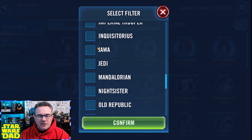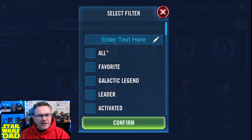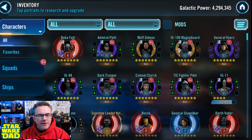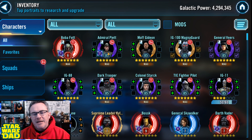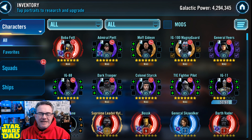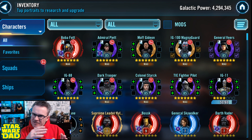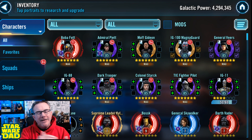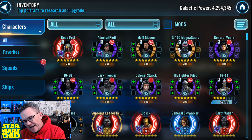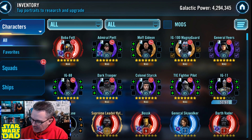You may have noticed something when I showed my roster a few minutes ago — Boba Fett right there at the top, Piet right there at the top, TIE Fighter Pilot, IG Live. So I need to get Executor. I'm going to do about a 60 to 70 degree turn towards Executor and also Jedi Master Kenobi. That's where we're going.